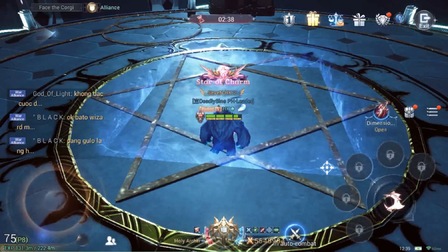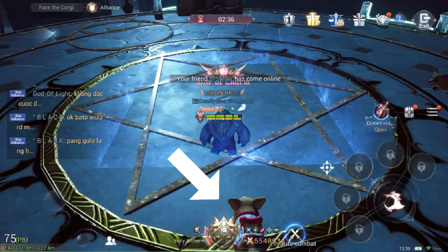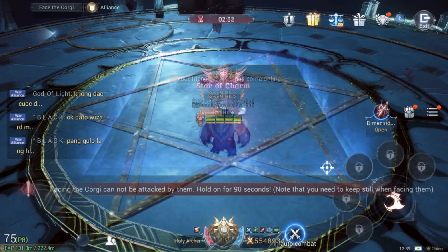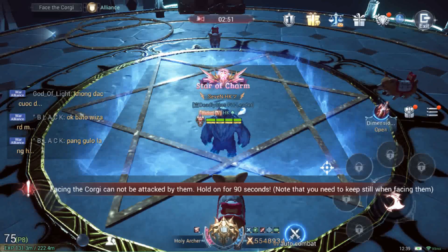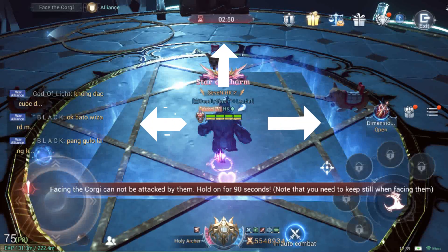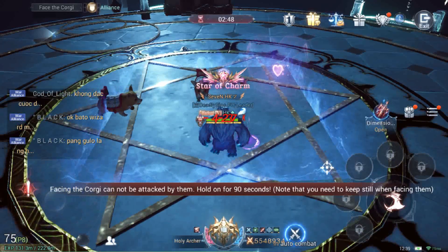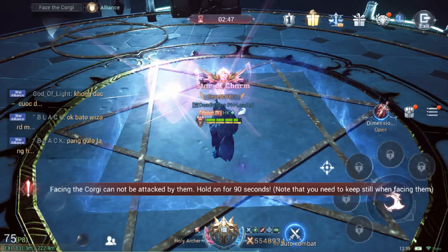Facing the direction in which you won't see the corgi will help you lessen your reaction time in case the corgi is moving fast in that direction. By doing this, you will be able to see the corgi coming from the north, east, and west sides, and decide which direction to face depending on how fast they are moving. That is how I usually do it every time I take on this challenge.